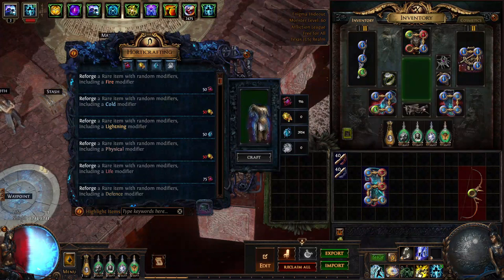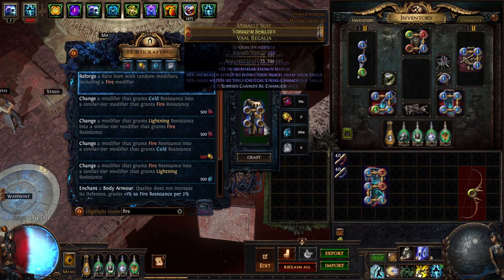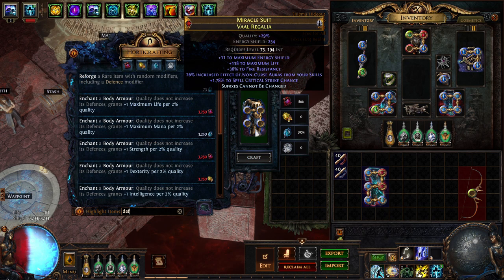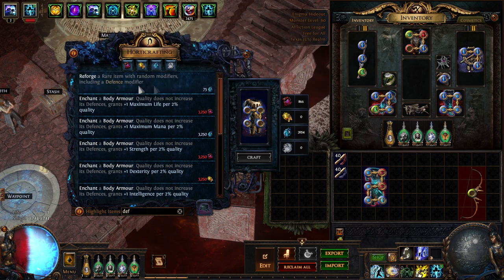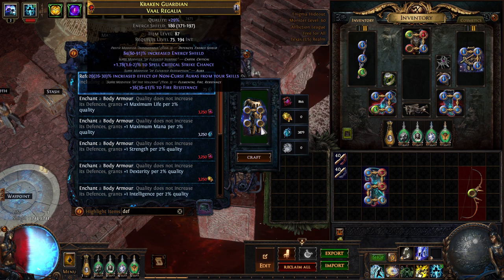I was able to get the double influence with an open suffix. I can now put on suffixes cannot be changed, and then using the Harvest Bench, if we reforged with a Fire mod, it had to hit Fire Res — I got lucky enough to hit a tier 3. With Lightning, you could accidentally get a Shaper mod — Physical Taken as Lightning — and same thing with Cold: Physical Taken as Cold. But I wanted to force on Fire because I needed the res for self-use.